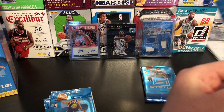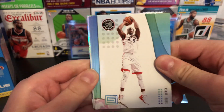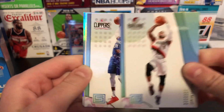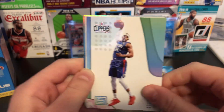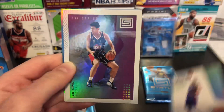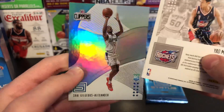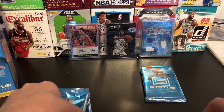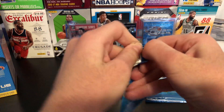Really excited to look at Status again. Alright, next pack. Sergey Baka, Damian Lillard — nice. Tobias Harris. Nice — Top Status Yao Ming. Very cool card. And Shai Gilgeous-Alexander rookie. So, four more packs — three left, and then one with the hit — four in total.